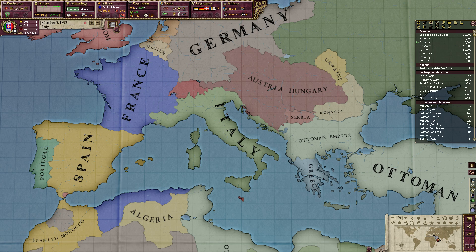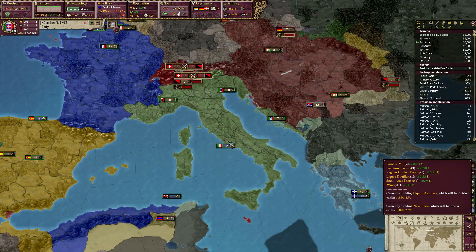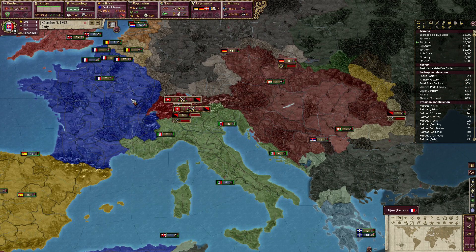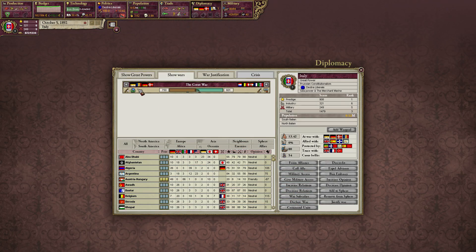Hello everybody, my name is Tarkreva and welcome back to Victoria 2, in which we are engaged in a great war together with France and Austria-Hungary versus Russia and Germany and Romania and Denmark. We're also having the Netherlands and Belgium and Switzerland in here as well.